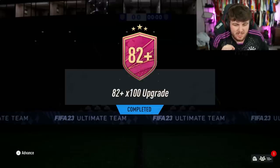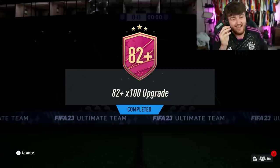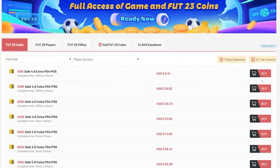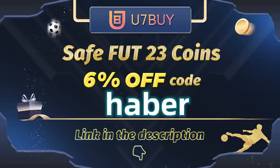EA dropped an 82 plus times 100 upgrade. Let's open up some of these and see just how good this pack is. If you guys want cheap, fast and reliable FUT coins, check out u7buy.com — there is a link in the description down below. Make sure to use the code HABER to get yourself 6% off all of your purchases.